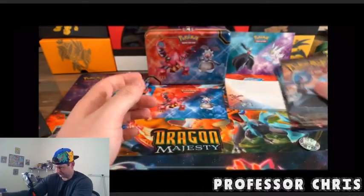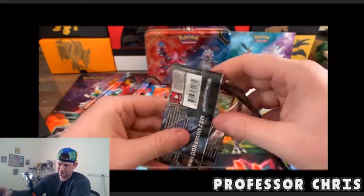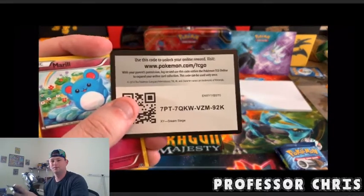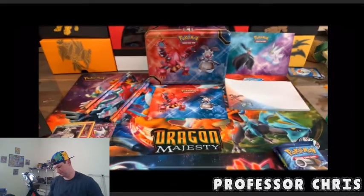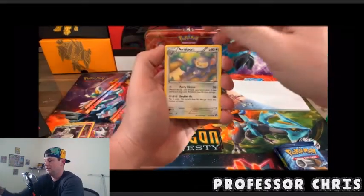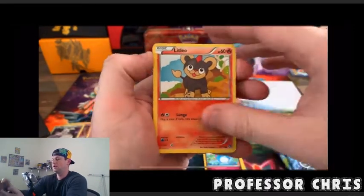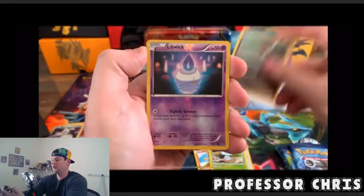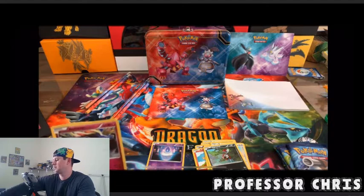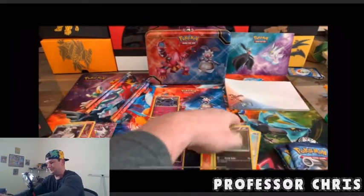Going Steam Siege first. Here we go, first pack of the tin. Code card there — good luck, hopefully somebody gets it. Flipping the cards: Ant-man, Pokemon Ranger, Drifblim, Litleo, Fletchling, Snubbull, Litwik, and our first rare — we got a holo! A Zygarde holo, definitely taking that. Very nice card. Our first hit is a holo from Steam Siege.